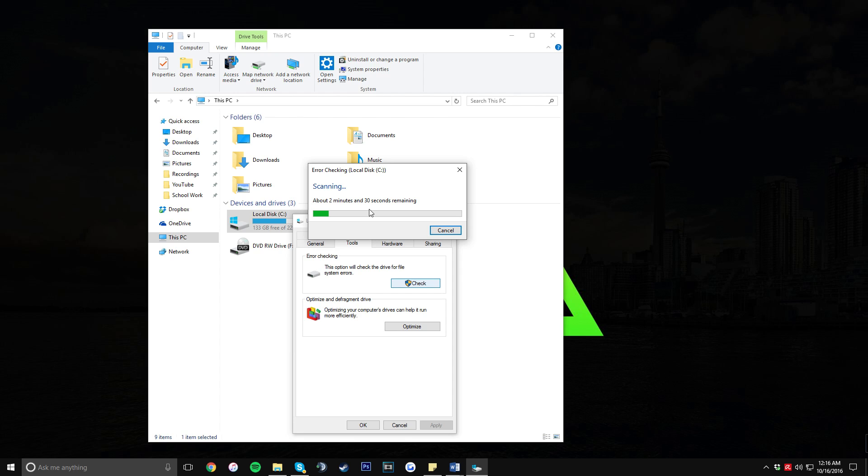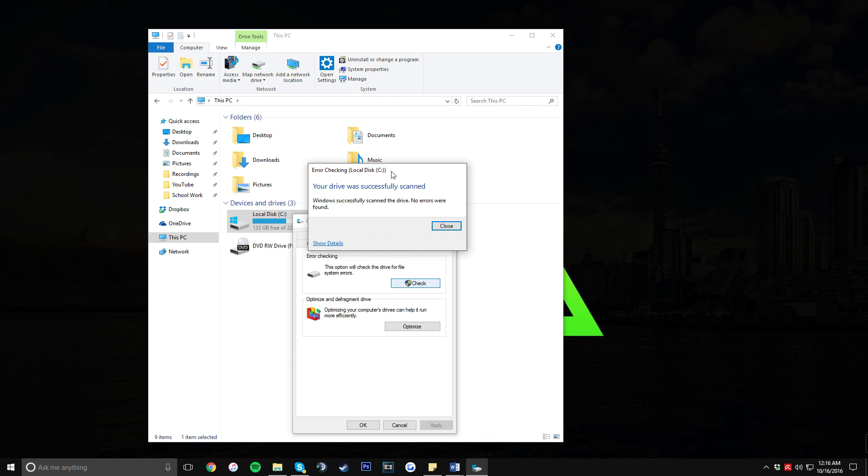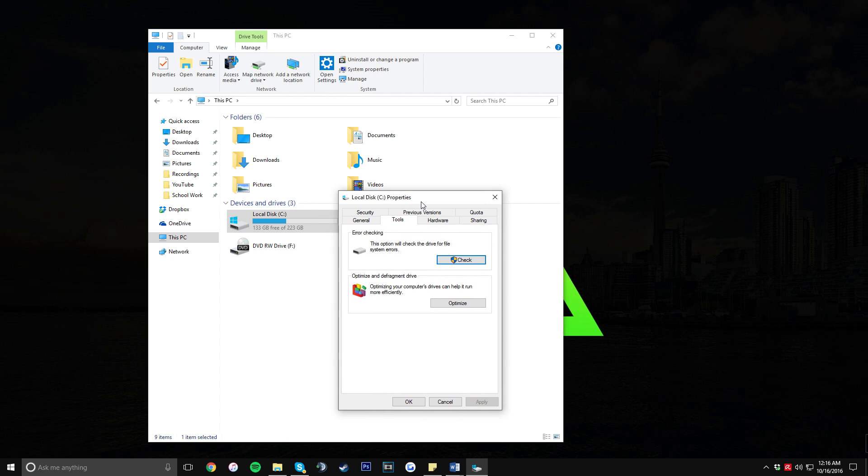As you can see, the hard drive was successfully scanned — Windows successfully scanned the drive and no errors were found. If there were errors found, it would show you them and how to fix them. You should definitely check this periodically, maybe once a month or so.